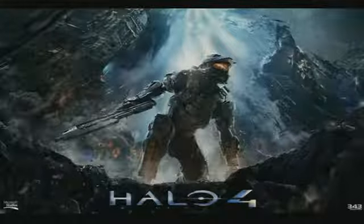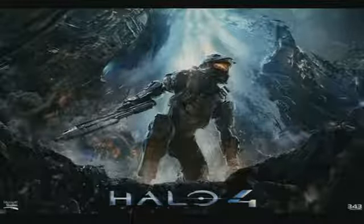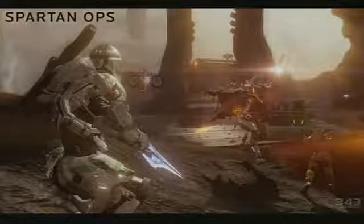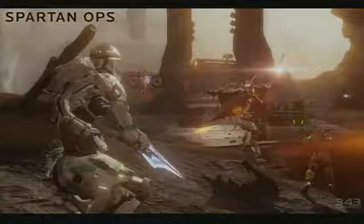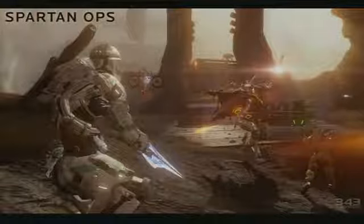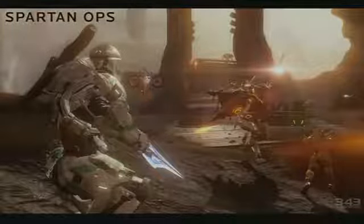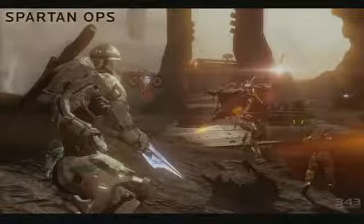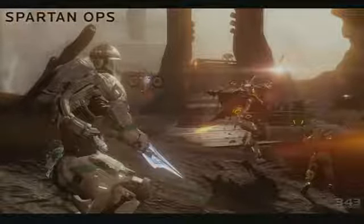The Halo 4 campaign is the triumphant return of the Master Chief, and that's awesome. But multiplayer is where it's at. Multiplayer takes place as the Halo Infinity multiplayer experience — all in the Infinity. There are two components: first is Spartan Ops, and the other is War Games. Spartan Ops takes place six months after the events of the Halo 4 campaign, and it's our ongoing, episodic, cooperative experience. Everything you do in Spartan Ops works towards building up your personal character — you can customize your loadouts and use that experience across both modes. Each week you get one episode of an ongoing CG series, plus five missions that are available.